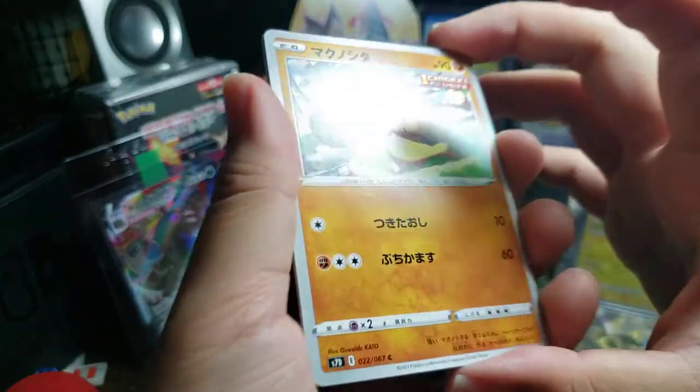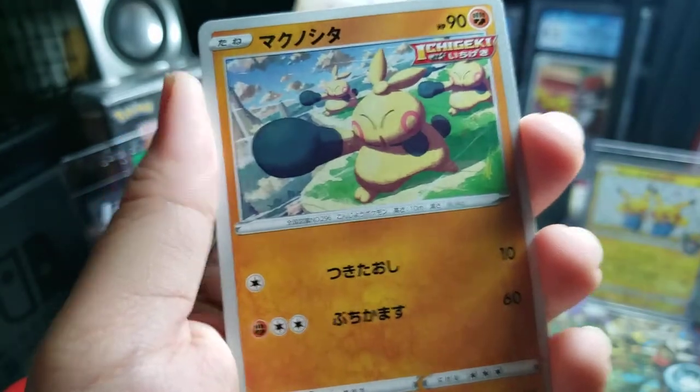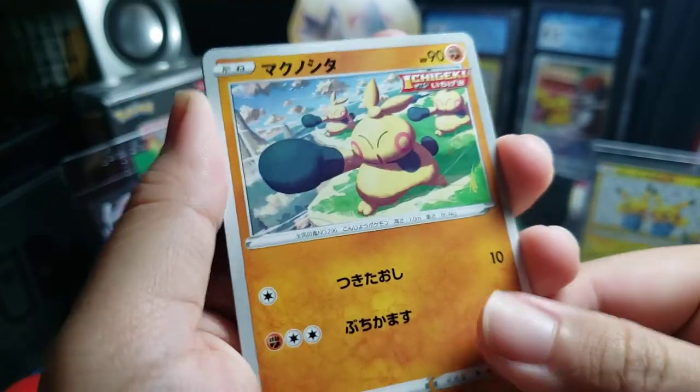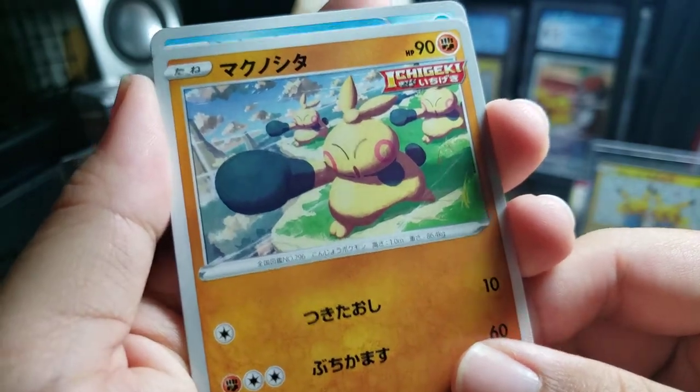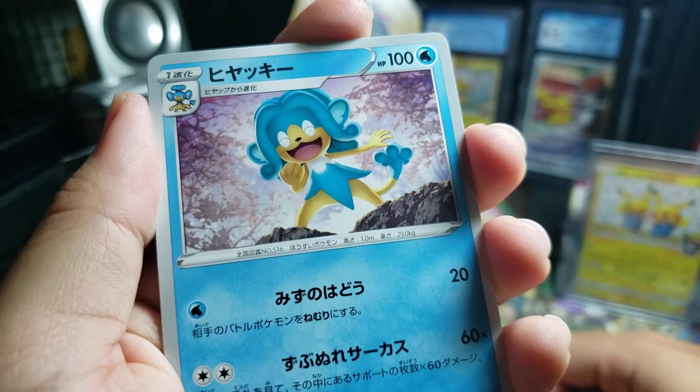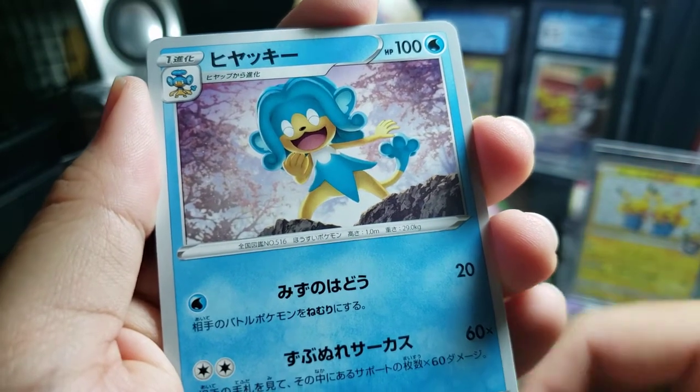Today we start off with Makuhita, single strike, 3-1, very nice. And ooh, semi-pour.